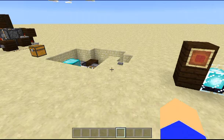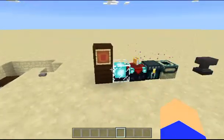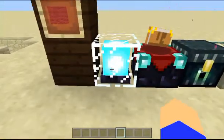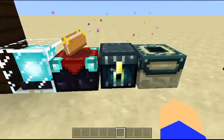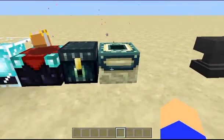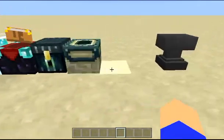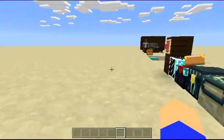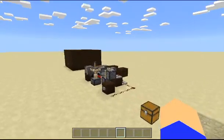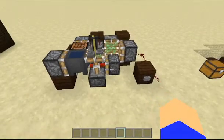Before you go too crazy on what blocks you want to put in your block swapper, you have to be aware there are some limitations — some blocks you cannot use in this build. We have a beacon: they cannot be pushed by pistons. Enchanting tables cannot be pushed by pistons. Ender chests cannot be pushed by pistons. End portal frames cannot be pushed by pistons either, although you probably wouldn't be using those anyway. The last block I want to talk about is the anvil. Anvils can in fact be pushed by pistons, but they cannot actually be used in this build — and that's because they follow the rules of gravity.